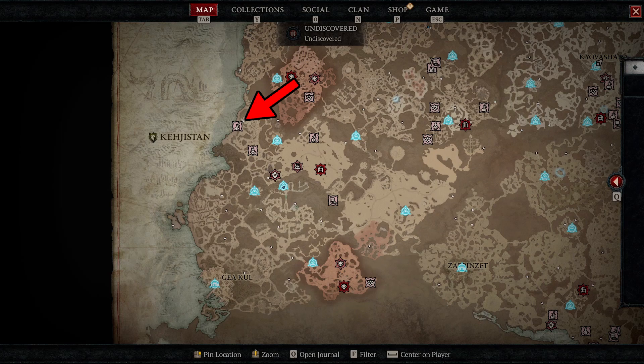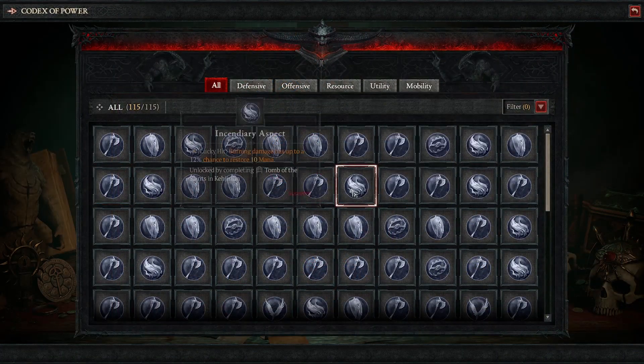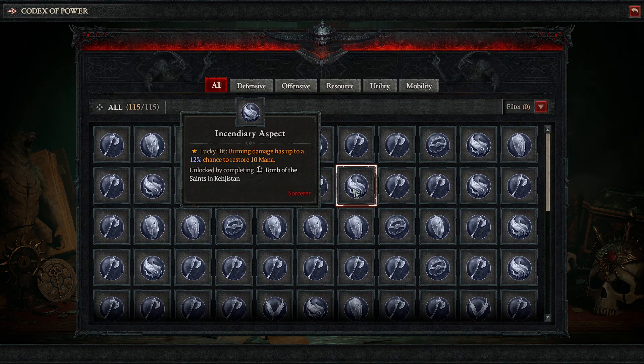To get the incendiary aspect you will need to go to the Tomb of the Saints dungeon, which can be found right here on your map in the Cajustin zone. After you complete this dungeon you will get the incendiary aspect. And that's gonna be pretty much it — I hope this video has helped you and thank you for watching.